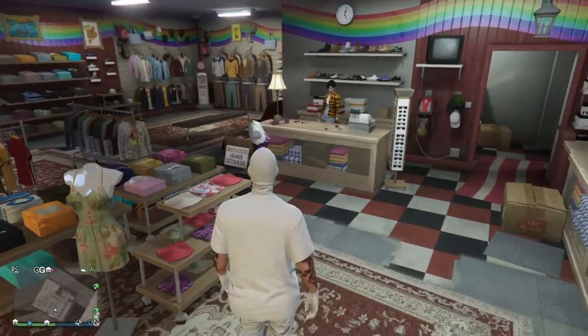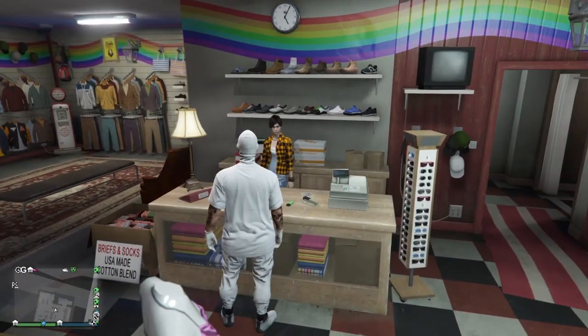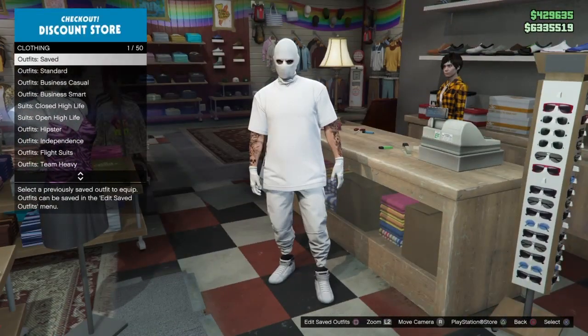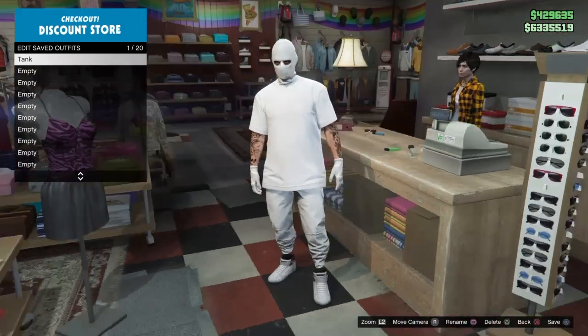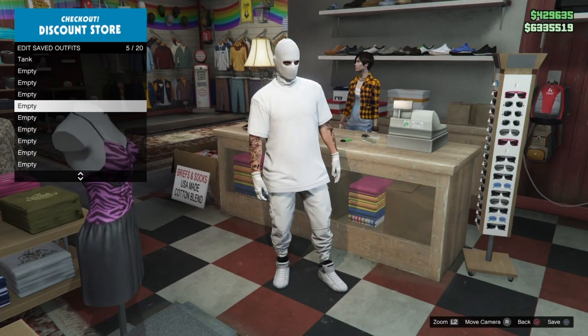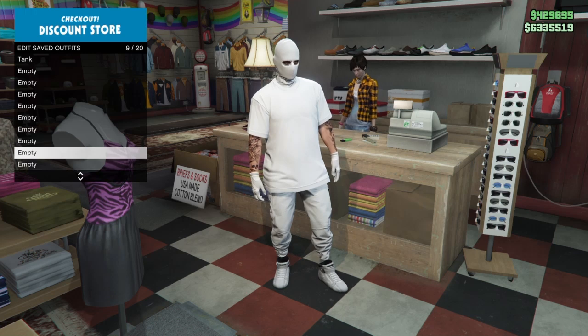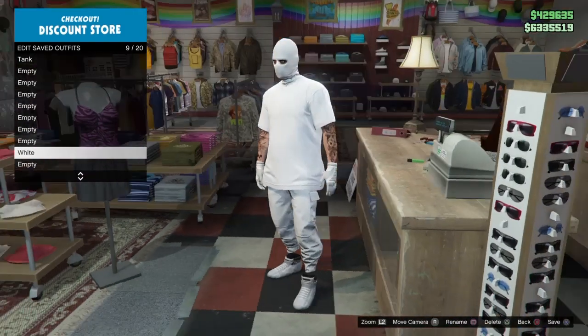Once you spawn in, make your way to a clothing store and go to the outfits section. Click edit saved outfits — you should see you have the 'tank' outfit in your first slot. Go ahead and save the outfit you have on right now in your 10th slot. I'm going to name it 'white' since I'm wearing all white.